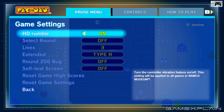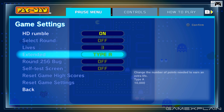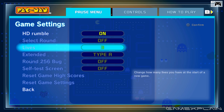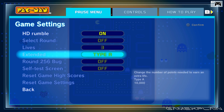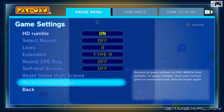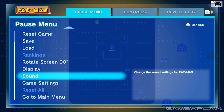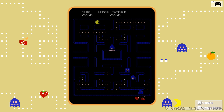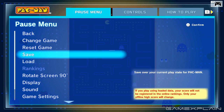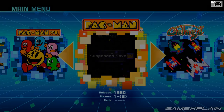In the game settings, you can toggle HD rumble on or off — when you grab a Power Pellet you can feel the controller shaking. You can change how many lives you have, which round you start on, and whether the 256 bug is active — it tells you straight up that the game might become impossible. You can also reset the high score. There's a lot of options here. Alright, let's go back to the main menu and check out another game. Sorry Pac-Man.